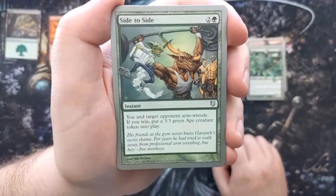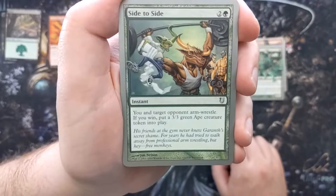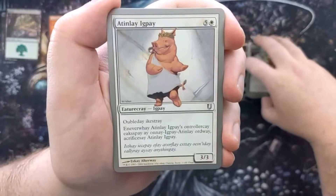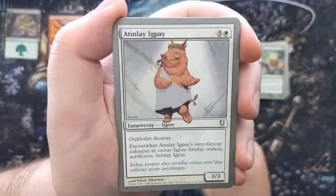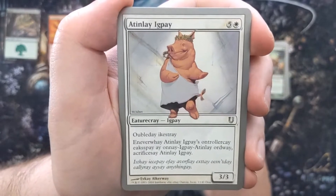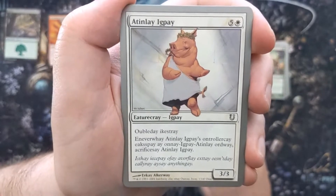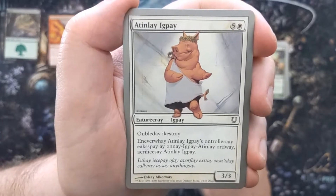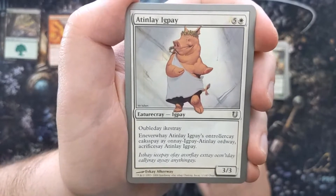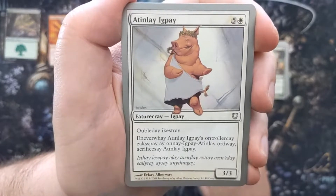First uncommon is Side to Side — you and target opponent arm-wrestle. If you win, put a 3/3 green Ape creature token into play. Then we have a card — I can't even read this one properly — it's all written in Pig Latin.